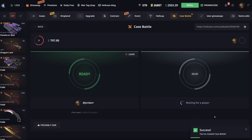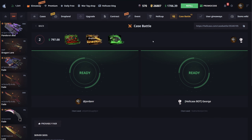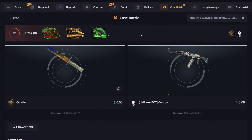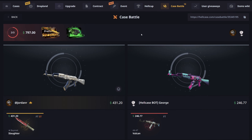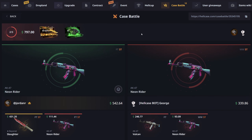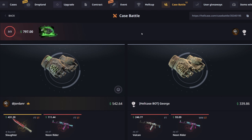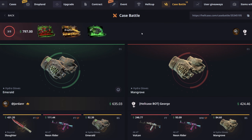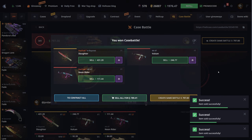I wish HellCase had team battles because I do not trust my own tickets — it would be nice to have a teammate but sadly they don't have that feature yet. That's a pretty nice start — StatTrak Bан It Slaughter, I'll happily take that. We're winning, we have a lead over 200. That's a dub — it paid over a thousand which is only like 250 profit but still pretty nice. Selling back everything under 100.